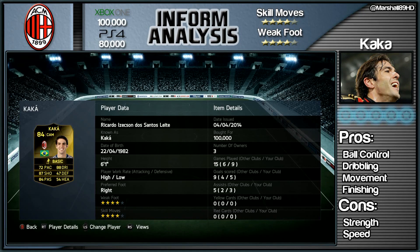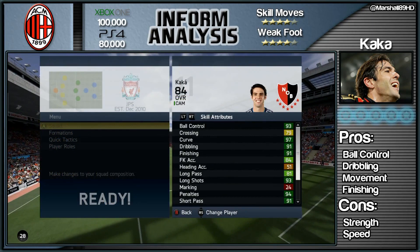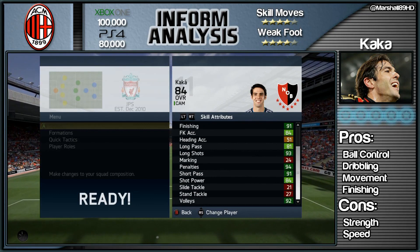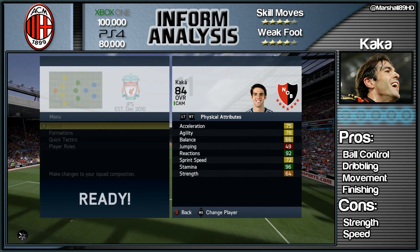In terms of stats, fantastic for skill attributes — ball control, curve, dribbling, finishing, and long shots are all bloody fantastic. But as we move across to his physical attributes, you will see where this card does kind of trip up.